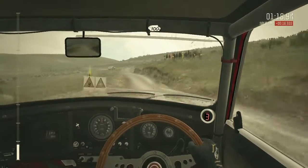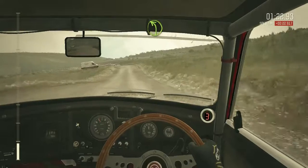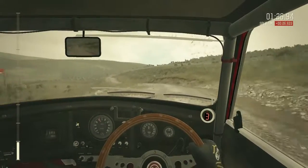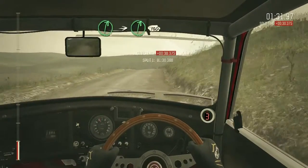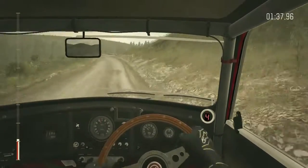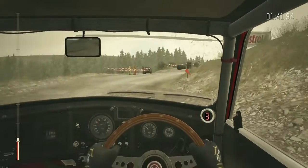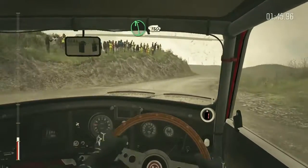100 past lay by. Crest, left 4. Into right 6 stay mid over crest. Into right 6, 130. Cair crest into acute right. Into left 6, continues for 130, over bumps.